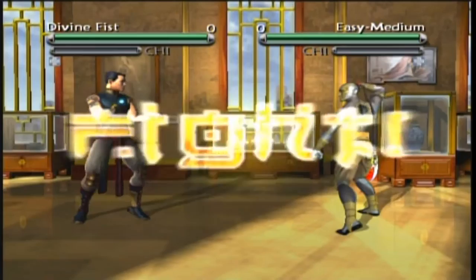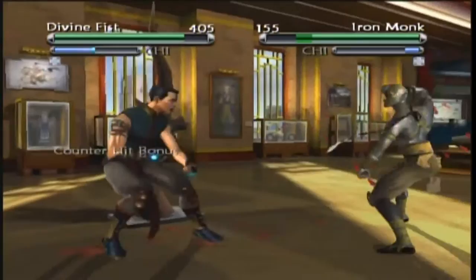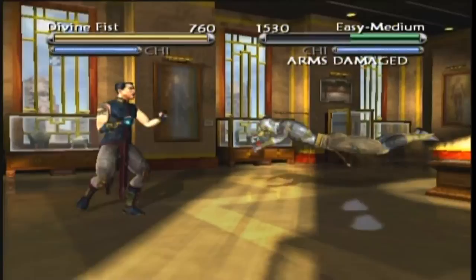All the normal fighting game trimmings are present: a combo system, varying fighting styles, and a variety of characters. However, the game differs from others with its mid-match strategics. The game introduced the concept of limb damage. If a certain limb or leg gets pummeled too much it can break, causing the player to not be able to use it properly. Attacks made with a damaged limb will inflict less damage, and attacks done to a damaged limb will inflict more damage.